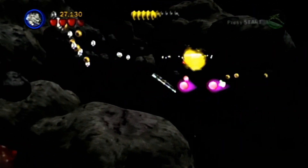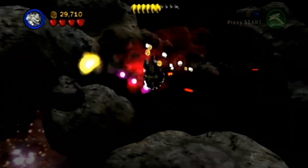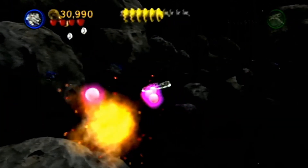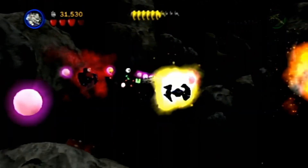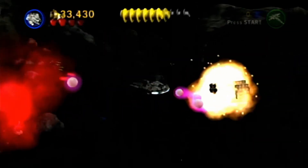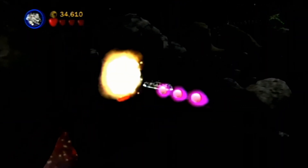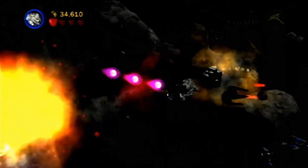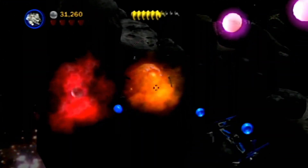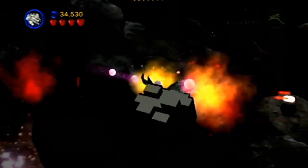This level is also pretty straightforward, like Rebel Attack, where it's basically multiple sections of doing the exact same thing — going up to walls, shooting torpedoes at targets, and then advancing. I was never really a fan of these ship levels. Whenever I played them in casual playthroughs I would always dread them, because the on-foot levels are way more interesting in my opinion.